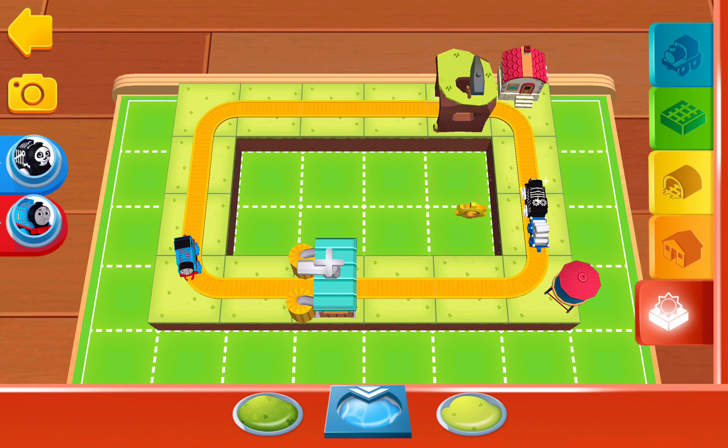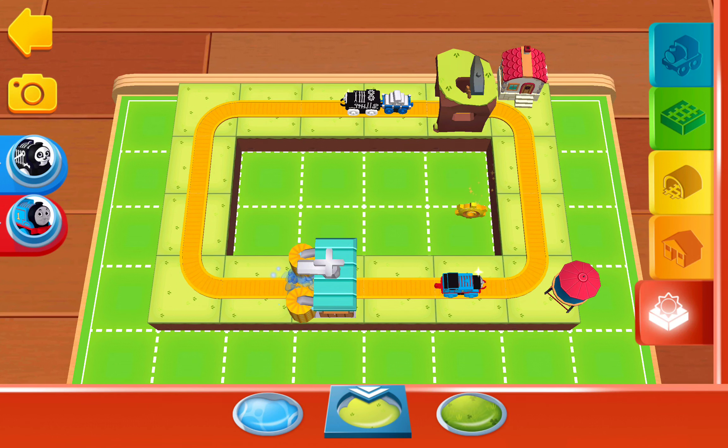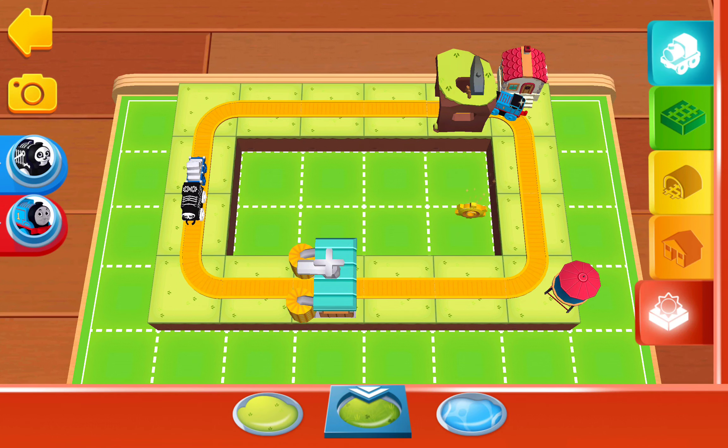Simply choose a terrain by tapping on it. Then you can paint your train set directly with your finger.